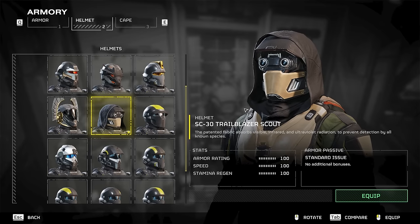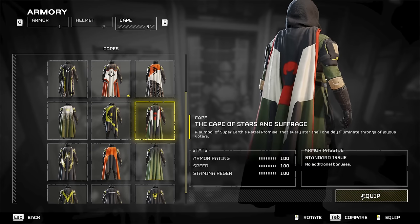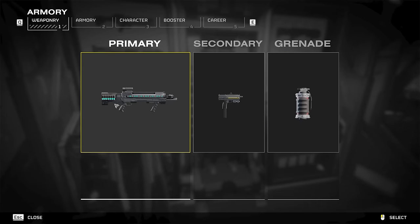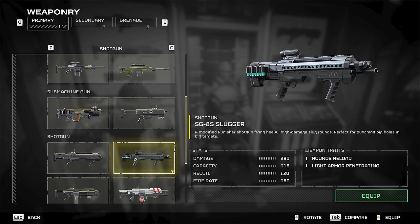You can put on the matching helmet and cape so that you're looking good for the job. For weapons, you want to get the SG-8S Slugger shotgun. We want to use this one so that we can open those steel container doors with a shot instead of having to use a grenade. The rest doesn't matter.